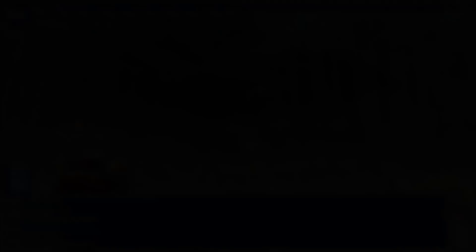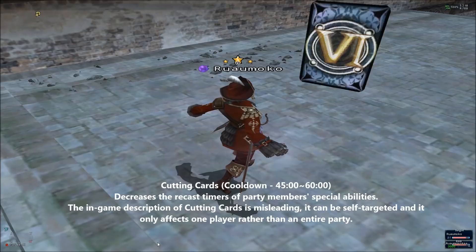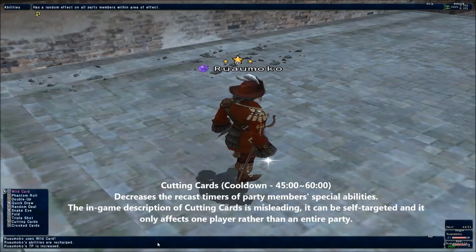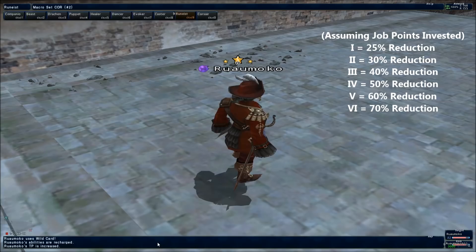Cutting Cards is Corsair's second SP. It reduces the reuse timer of SPs of either yourself or a targeted party member based on the number it lands on. At its weakest with job points invested, it reduces the timer by 25%, while at its best it reduces it by 70%. Cutting Cards affects both SPs if used on a party member, but only affects Wildcard if used on yourself — which is primarily what I use it for anyway, since Wildcard can outright restore all SPs regardless.